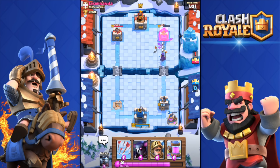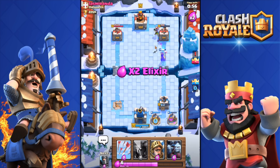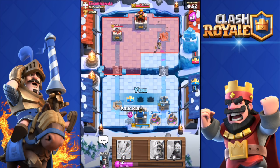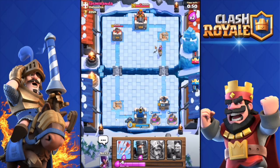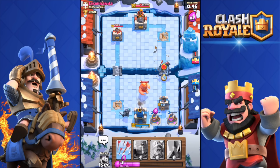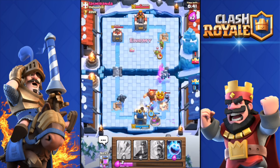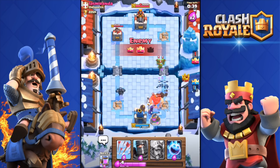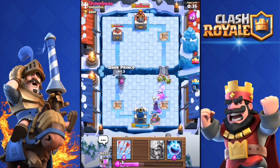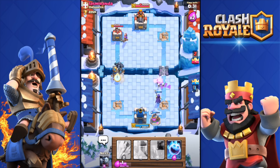I'll drop my Ice Spirit to freeze — the Ice Spirit is such a good card. I'm so close to getting his tower. Double elixir zone — come on, Witch, clutch this for me! Perfect — last hit, the Witch got the tower! Now I need to destroy his push, which is quite big. That Mini PEKKA last moment managed to kill my tower, but I have a great push with the two Princes and the PEKKA.